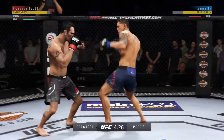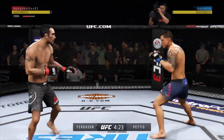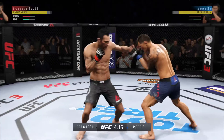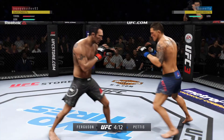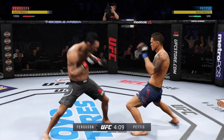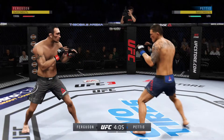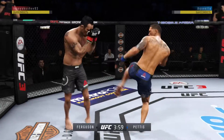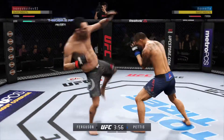Nice slip there to avoid the punch by Pettis. Ferguson gets caught with that punch — his chin has held up thus far. Got to shore up the defense here, though. Really threw a lot of power into that uppercut, but missed. Push kick there to the body. It was a nice exchange.